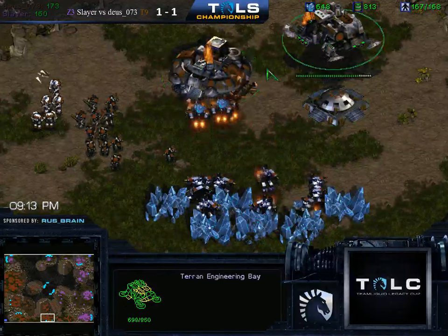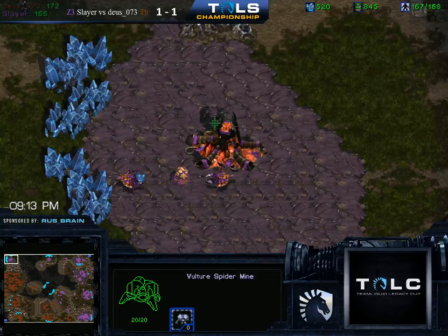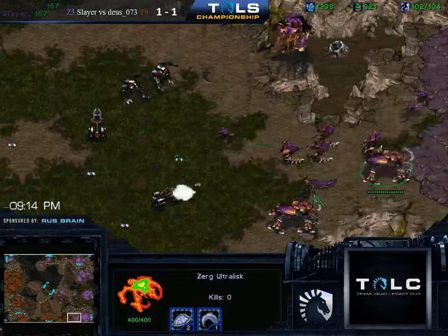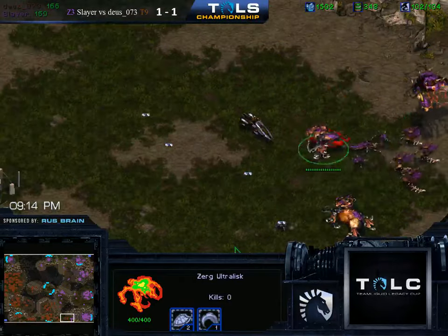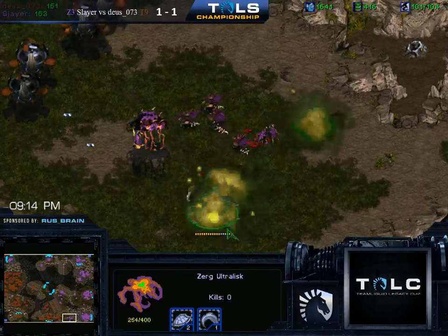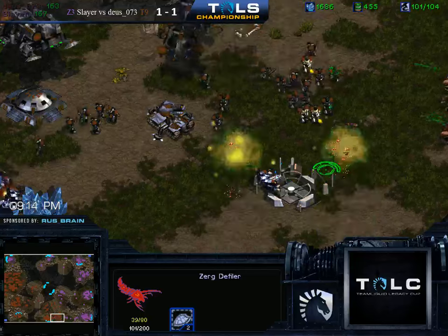The question is whether he can hold on to both of these bases. Looks like the Ultralisks are out on the map — the Cows are out. They don't have their armor bonus yet, just the speed. The armor is not even upgrading. And everything's going to get irradiated — because God bless Science Vessels.